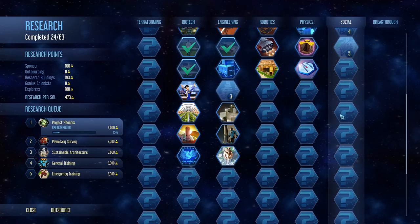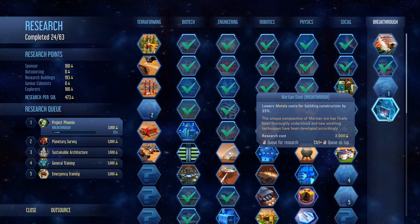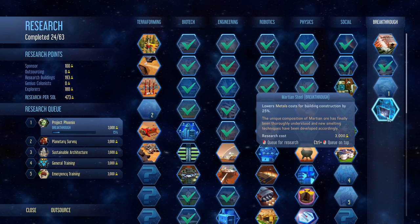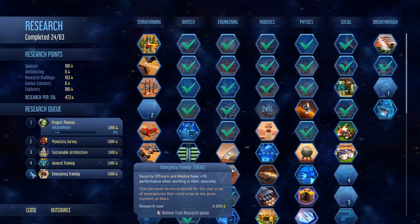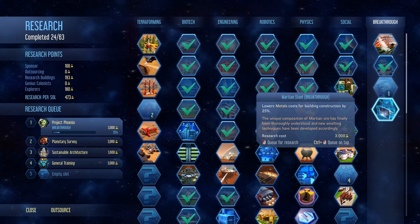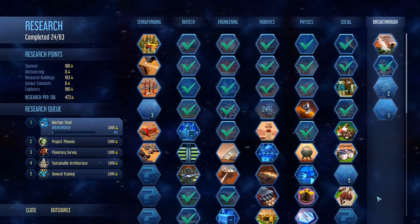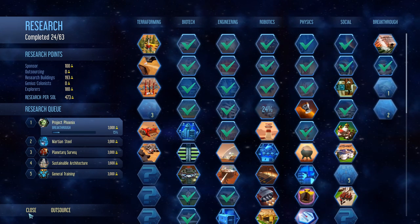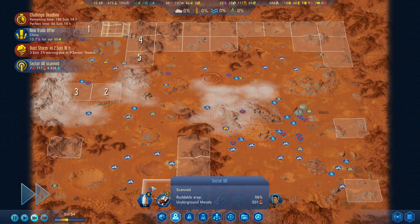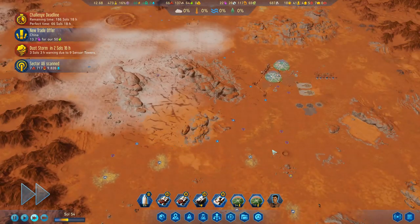Martian steel — the Martian steel breakthrough! I don't think I've ever had this. Lowest metal costs for building construction by 25%. I mean, it's not earth-shattering, but it's pretty darn good. Let's get that queued up — that's gotta be worth doing. Let's put it back to the top of the queue. We'll do Project Phoenix first, then Martian steel.